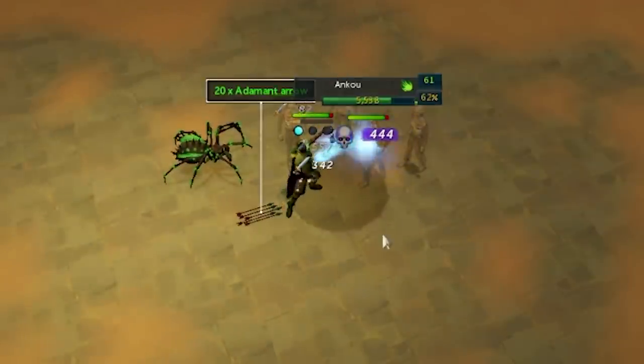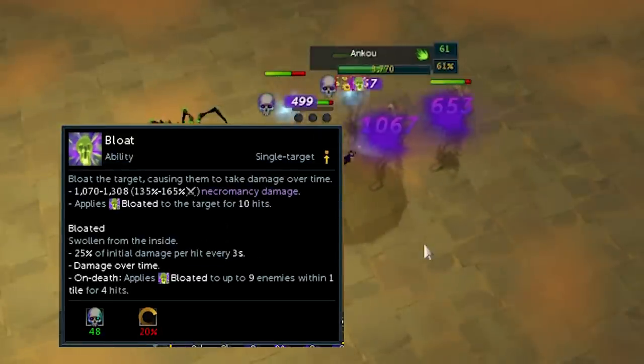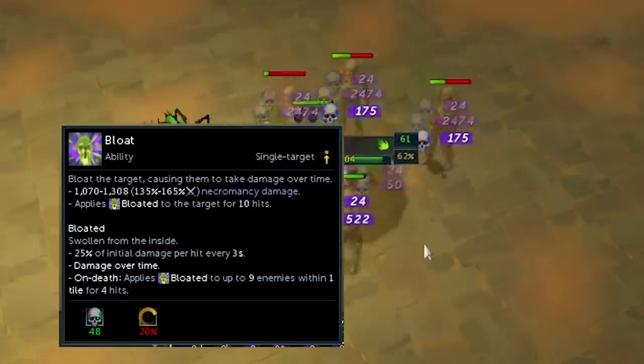The final task for the medium City of Um task set is to make the bloated status apply to two targets on death. The bloated ability applies the bloated effect to nearby targets, so go anywhere with crowded mobs, use the bloated ability, and you'll be good to go.